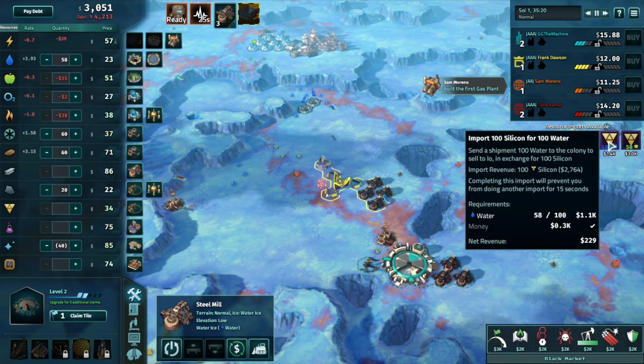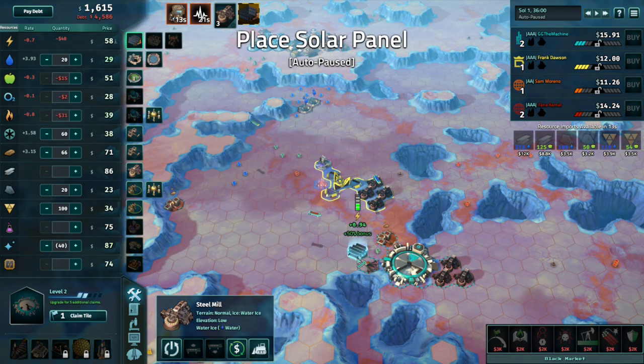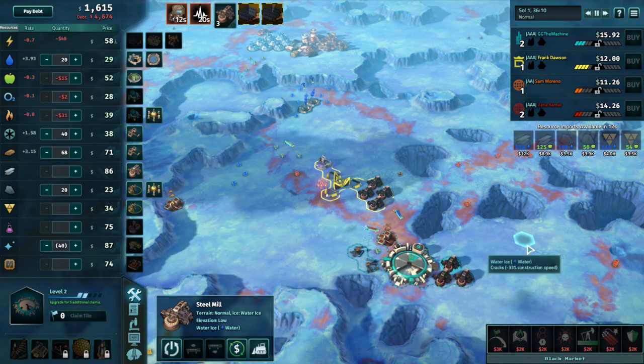Playing on Europa opens up resource imports, allowing you to exchange resources directly from other colonies, bypassing the local market.